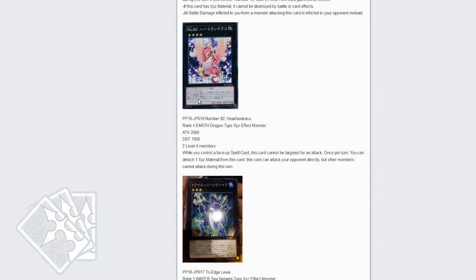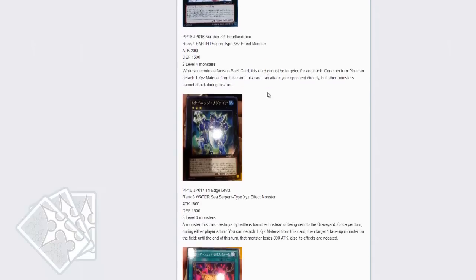Next up is Number 82, requiring 2 level 4 monsters. When you control a face-up spell card, this card cannot be targeted for an attack — go-go Dimensional Fissure. Once per turn, you can detach a material from this card: this card can attack your opponent's life points directly, but all other monsters cannot attack during this turn. That's actually pretty interesting — I see why that card is good, just like boarding in Dimensional Fissure.